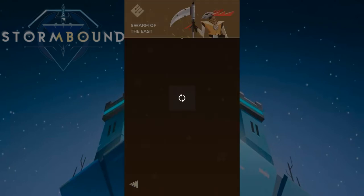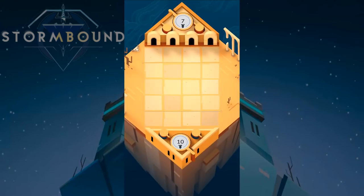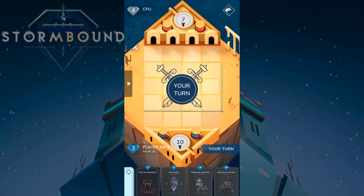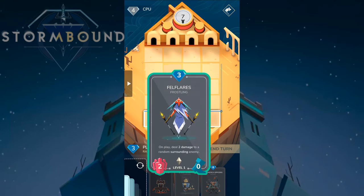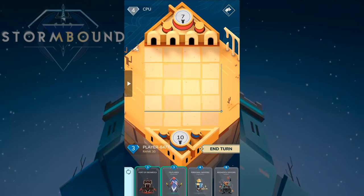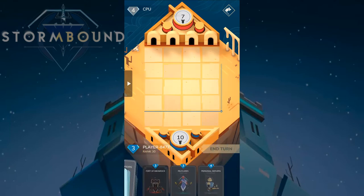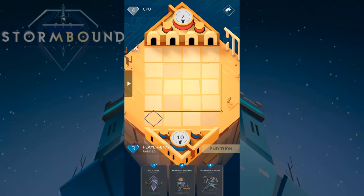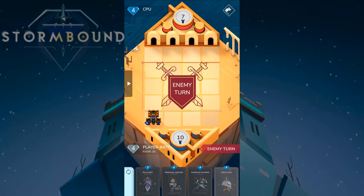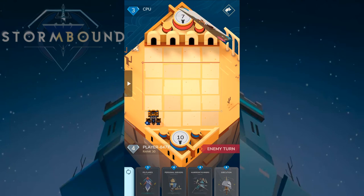We have ten health in our base and the enemy has seven. We start with three mana since we go first, then the opponent starts with four. Let's see what we can play — Fort Ebonrock can block for us. We can also re-roll a card if it's not useful. Let's play Fort Ebonrock here and end turn.